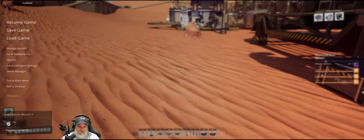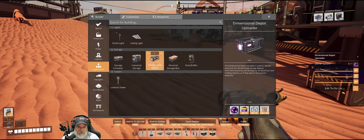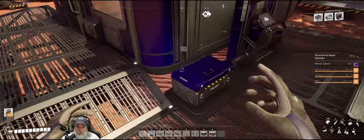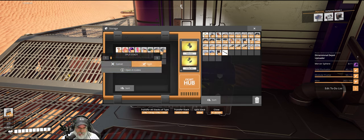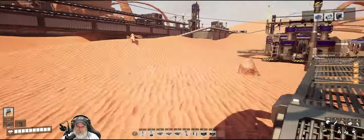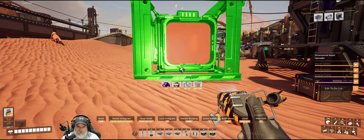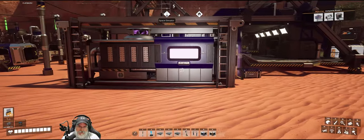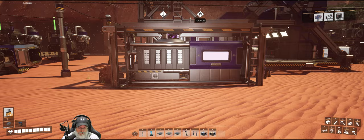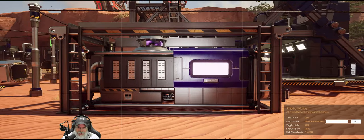First thing I want to do is save my game, because I want to do a test — this is for science. If this test doesn't work, I can reload. I want to put it down and see if I can pick it back up. I'm almost positive I can, because you do that with pretty much everything in the game, but let's just confirm that.